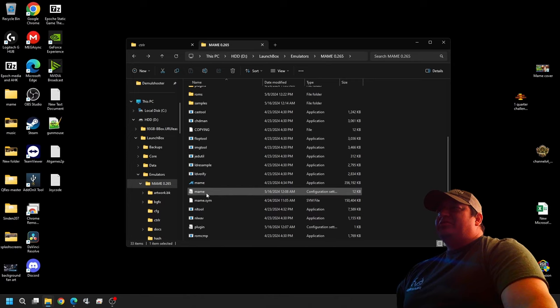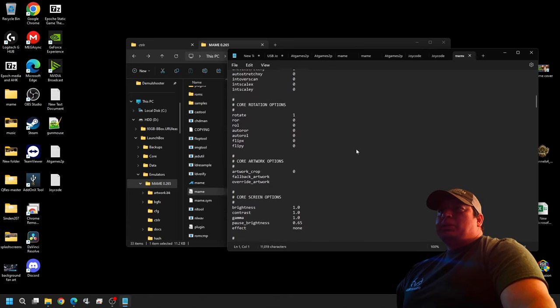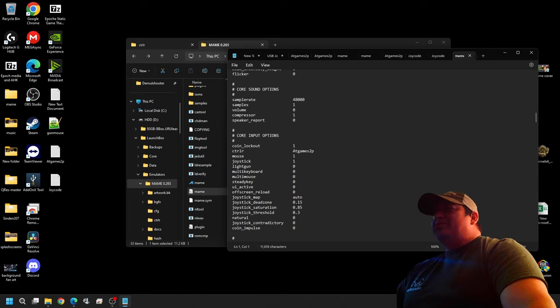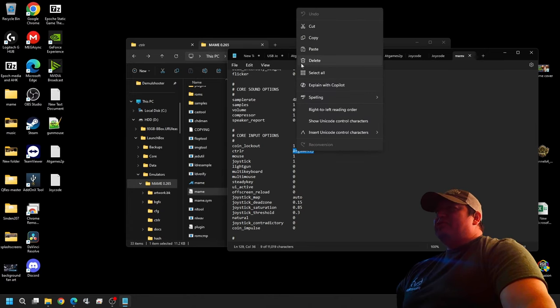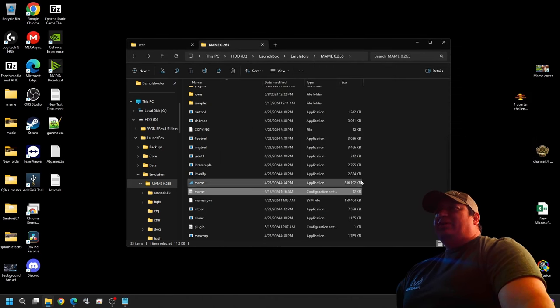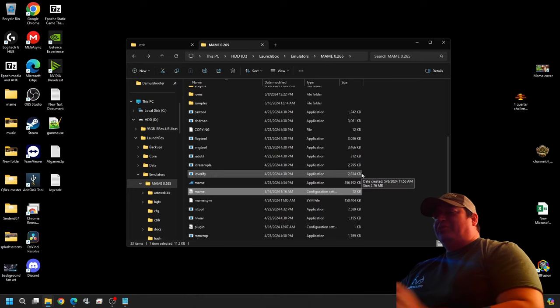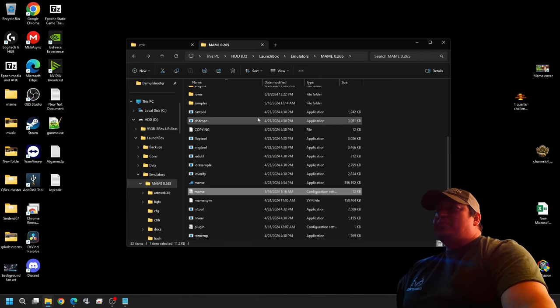Close that, open your CTRLR folder, and you'll see your joy code configuration file. Copy the name of it. Now we need to make a change inside our MAME INI. Come down to your MAME INI — that's the MAME configuration settings file. Scroll all the way down and you'll see core input options, around line 129. Highlight that line — by default it should be blank — and paste the joy code name in. Now the configuration file knows joy code CTRLR is the priority input controller order.